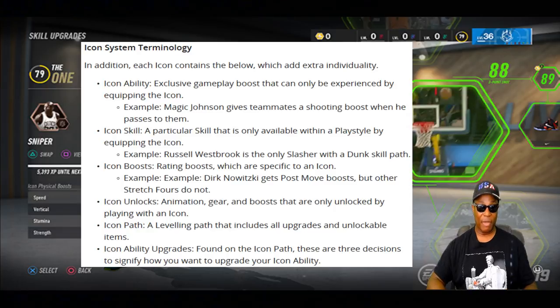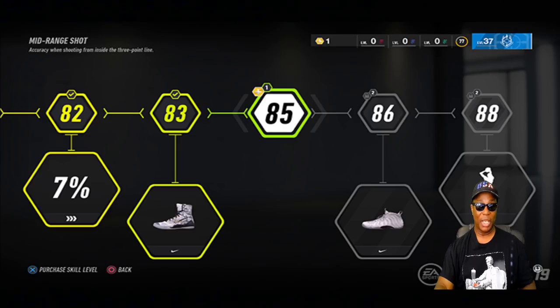Icon unlocks are animation and gear boosts that are only unlocked by playing with an icon. You can also get icon paths — a leveling path that includes all upgrades and unlockable items. Icon ability upgrades are found on the icon path and represent three decisions that signify how you want to upgrade your icon ability.